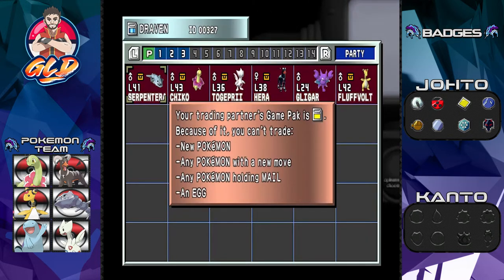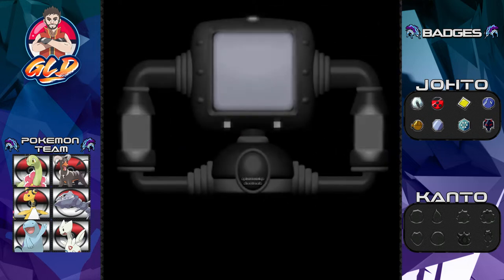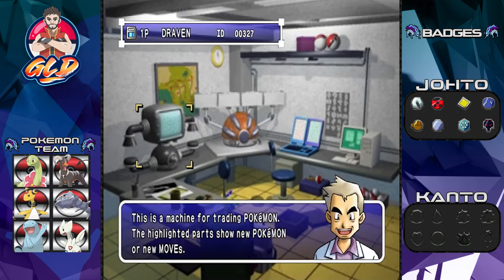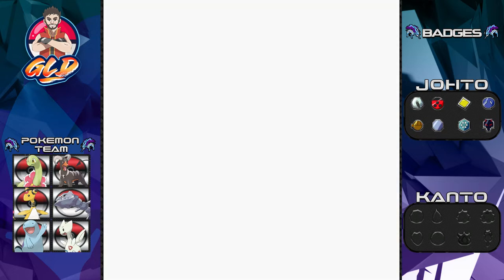I can't trade — I have a Pokemon with an egg. We have a Pokemon Generation Two team and we need to trade some Generation One Pokemon, so we've got to switch some things out.